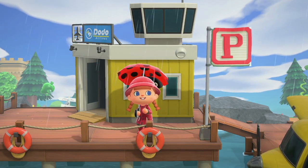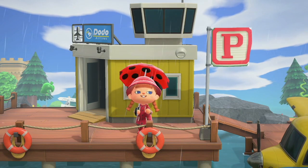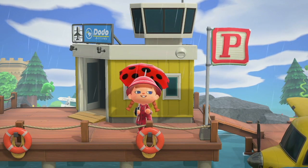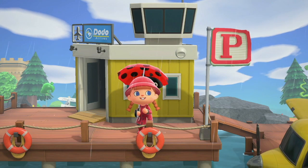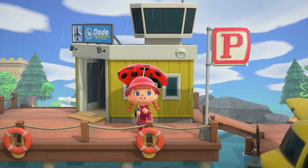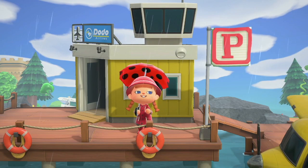So like I said, this is my rainy day Kidcore Island, it is called Puddle. This is why we have the letter P as my flag — it was just a code I already had downloaded so the P will do, it looks cute. I actually did the same thing for my island Glimmer but used the G instead. As you can see, I have a lovely bright colourful yellow airport. I mainly used primary colours on this Kidcore Island so the yellow airport was definitely perfect.